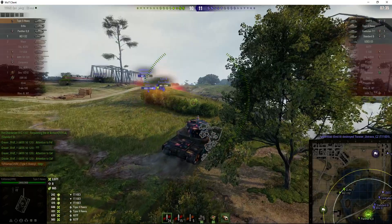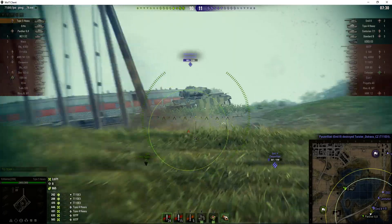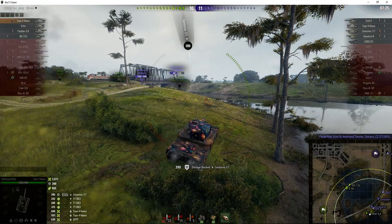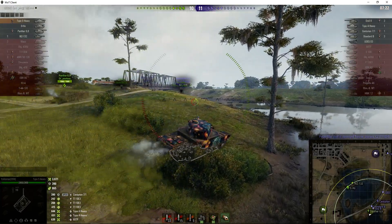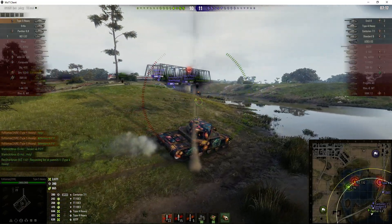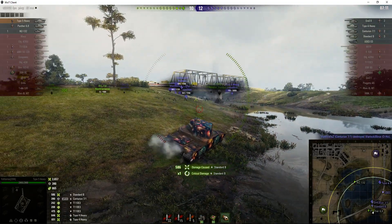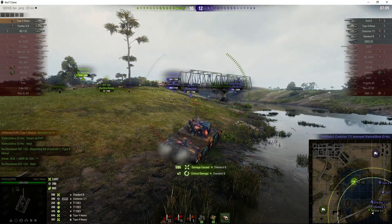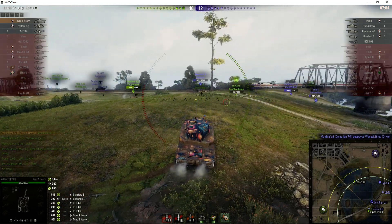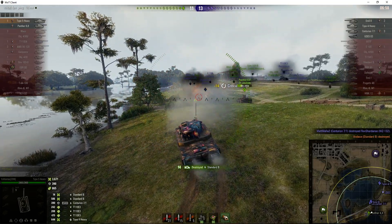The Panther 88 might be able to wound some tanks with thin armour like the Standard B — and he's going to be needed because we just lost the T110E4. There's the Centurion, and the first shot we fire on him doesn't connect. But we block his shot, and now the Panther 88 has had to move up to try and support. The Standard B didn't mix well with that AP round, but now the Panther 88's just bitten off more than he can chew, and the Standard B is running rings around him — but not for long.